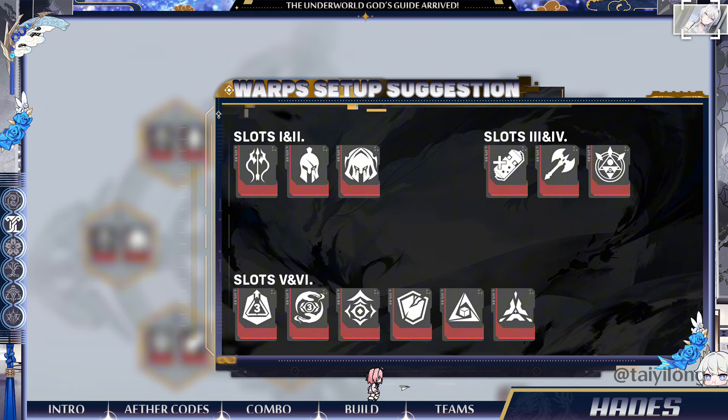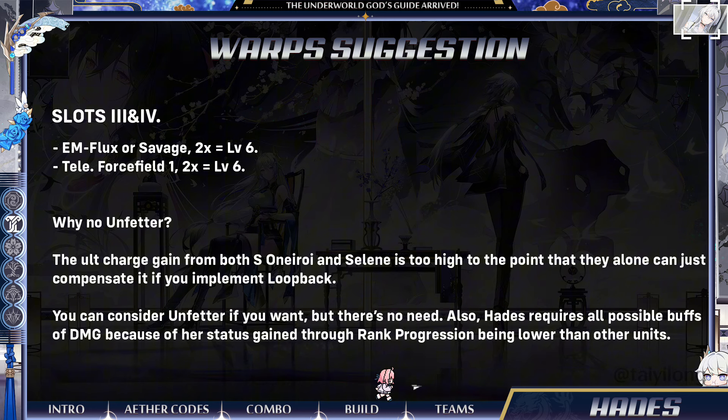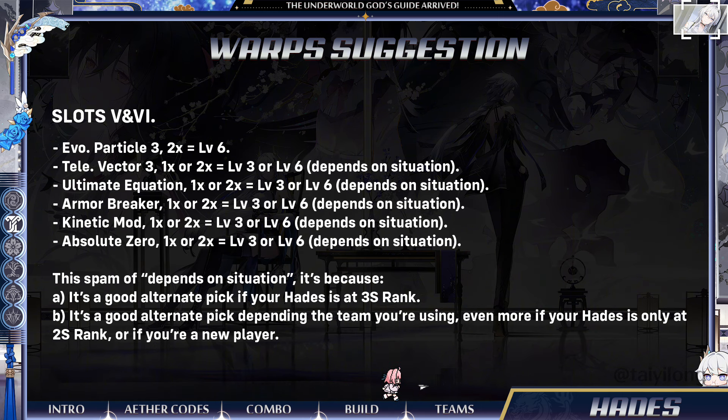In Warps, the general setup works pretty fine for Hades. Just pay attention to adapt slots 5 and 6 according to rank progression and your team composition. No need to worry about the other slots since, once more, it's a general setup. Unfetter is not a mandatory warp to use, but you can consider it in situations with enemies with low amounts of HP, and even more so if they don't have two phases.